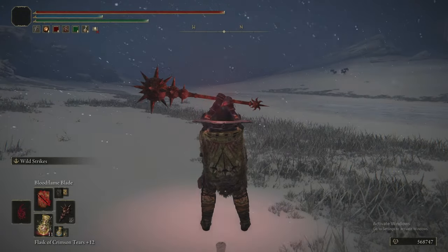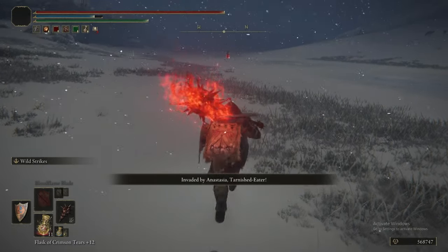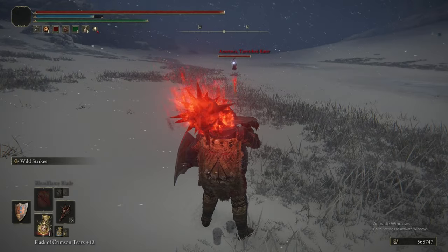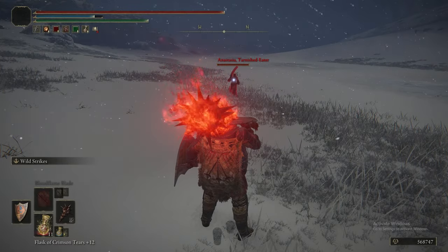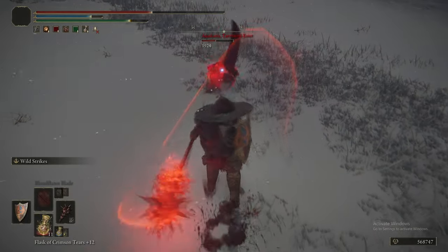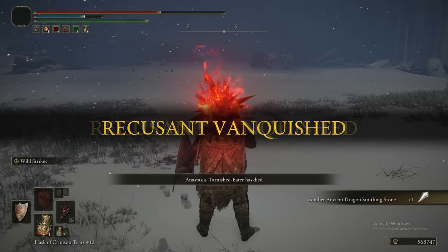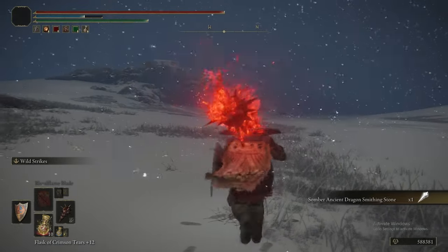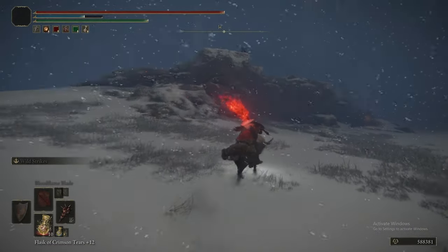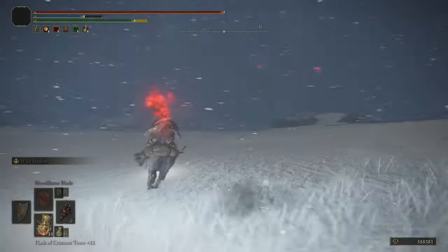Heading further northwest along the frozen riverbank, you will be invaded by Anastasia — this is the final Anastasia invasion. She hits like a truck. She was about to use Prayerful Strike against you — your own spell — but didn't manage to get it off. Killing her gives a Somber Ancient Dragonsmithing Stone. Your total rewards from all three Anastasia invasions are: the Sacred Scorpion Charm, a Somber Ancient Dragonsmithing Stone, and the Sacred — but not Sacred — Butchering Knife.